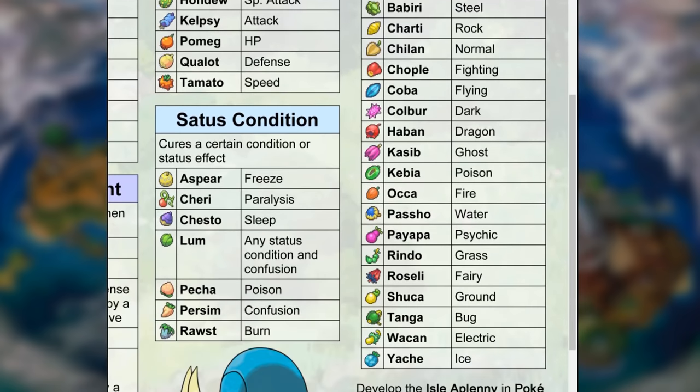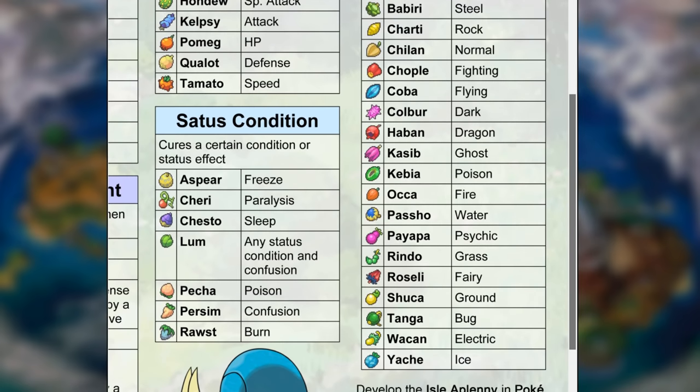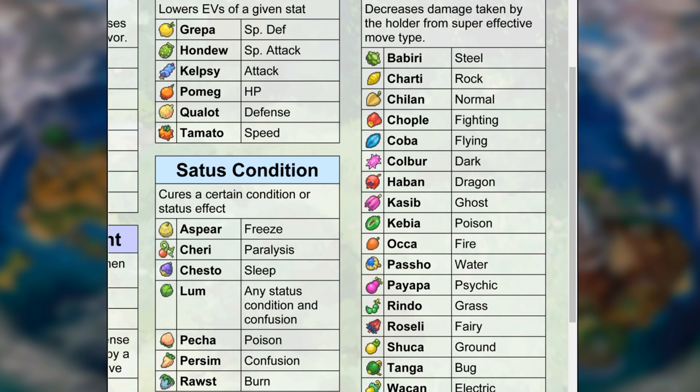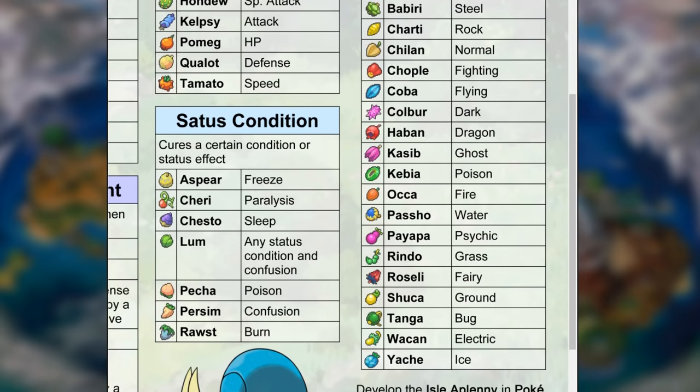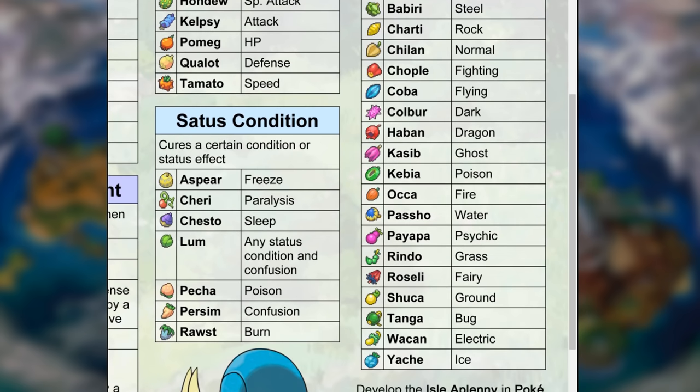The next category is damage negation berries — these decrease damage taken by the holder from a super effective move. This is a great strategic option when you know a Pokemon's main weakness. There's a berry for every type: Babiri reduces Steel, Charti Rock, Chilan Normal, Chople Fighting, Coba Flying, Colbur Dark, Haban Dragon, Kasib Ghost, Kebia Poison, Occa Fire, Passho Water, Payapa Psychic, Rindo Grass, Roseli Fairy, Shuca Ground, Tanga Bug, Wacan Electric, and Yache Ice.